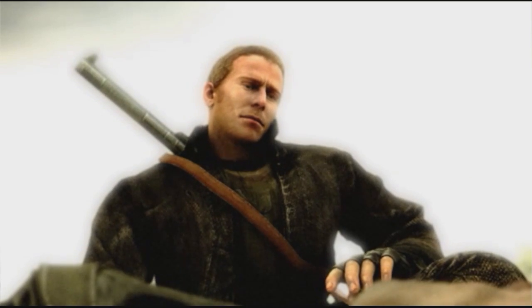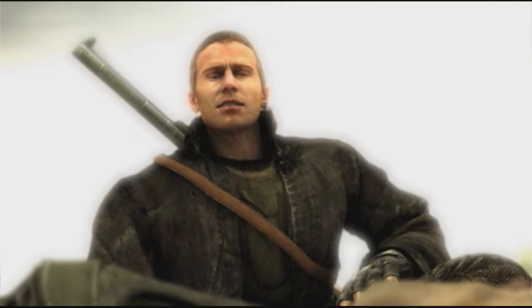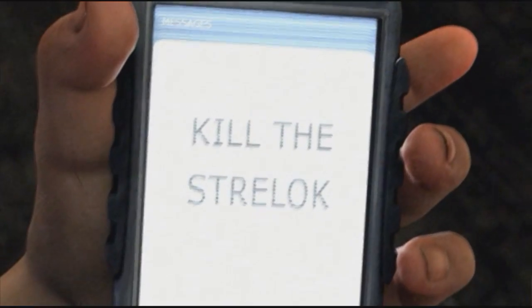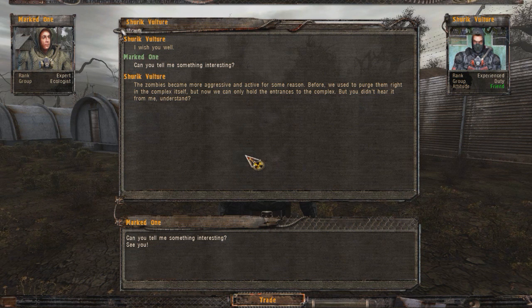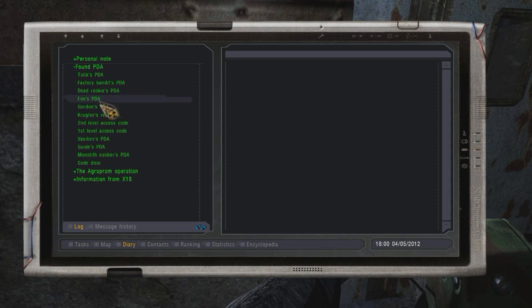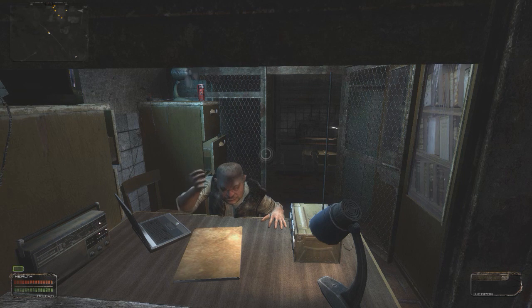The only clue to your identity is a driving determination to kill another Stalker by the name of Strelok. From these simple beginnings, you're left on your own to explore the Zone and discover its secrets, hoping that they may give you clues to your own identity. The Stalker series as a whole handles its storylines much like the first Silent Hill game, where there is a core narrative told to the player, but the bulk of the story is up to you to discover. Those of you with a knack for exploration and a curious mind will find a much more substantial experience with Stalker than those who focus on just beating the game.